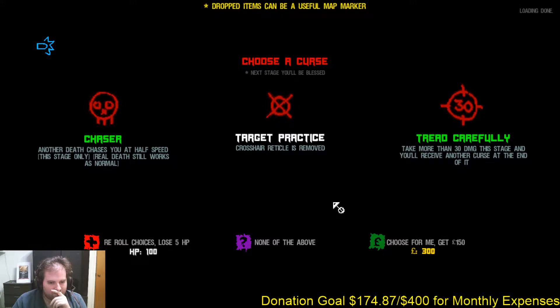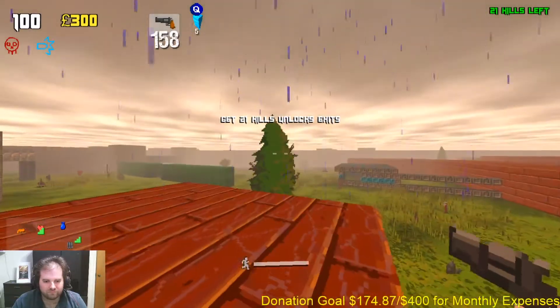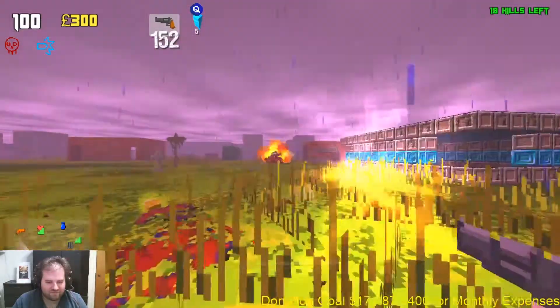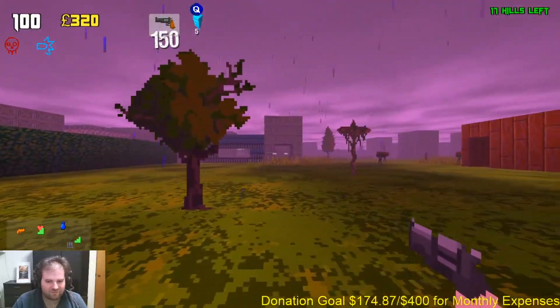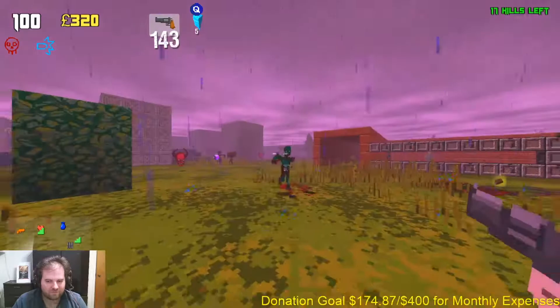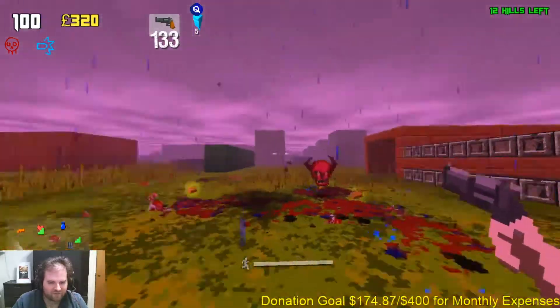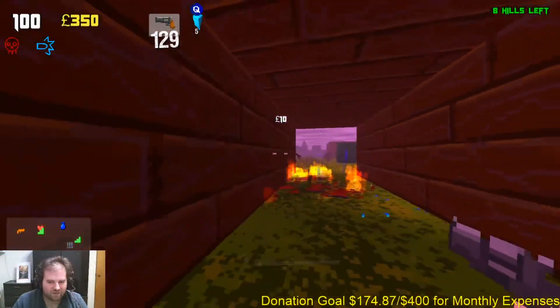After each level you'll get either a curse or a blessing that you'll have to take. Blessings obviously give you bonuses such as enhanced jumping or causing your bullets to explode when you hit an enemy, while the curses will do bad things for you. You can also try to reroll at the cost of health, adding a bit more variance to each run. For beating the game, you unlock skull modifiers — similar to the skulls in the old Halo games — which will make the game harder in some aspect, adding replayability to a game that's only 5 or 6 levels long.